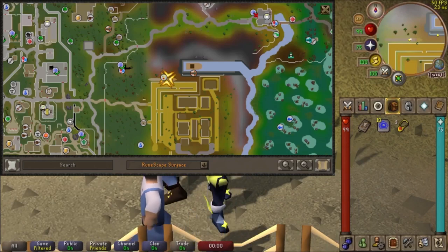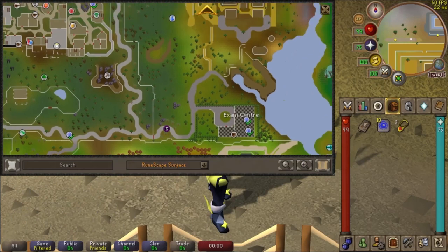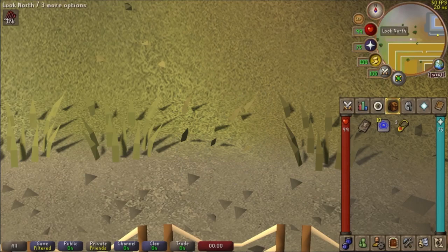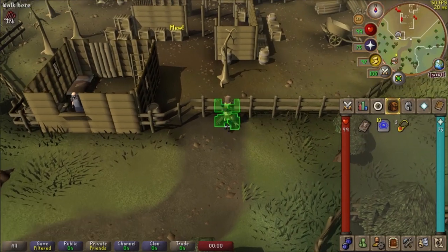The Dig Site teleport is useful for early-game players that need to gain experience a bit faster, and it really helps with early questing as well as any clue scrolls that need to be completed at the Exam Centre. It is also the second closest teleport to the lumber mill without using a lumber mill teleport scroll, which costs 12,000 GP on the Grand Exchange.